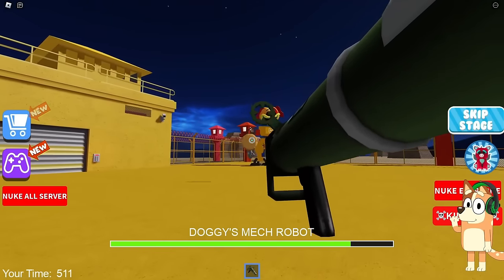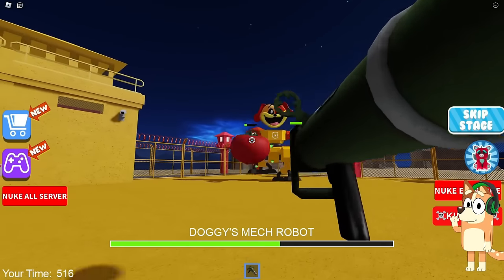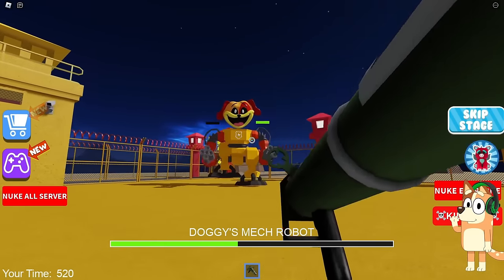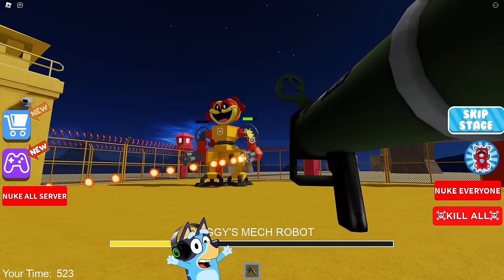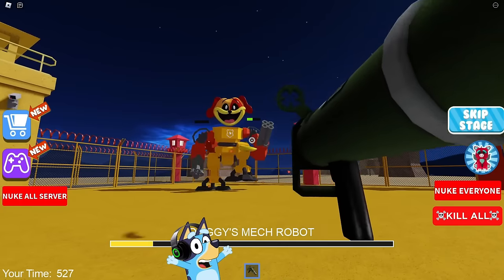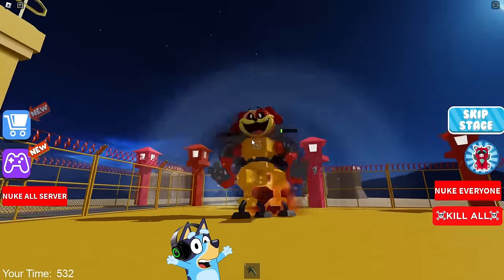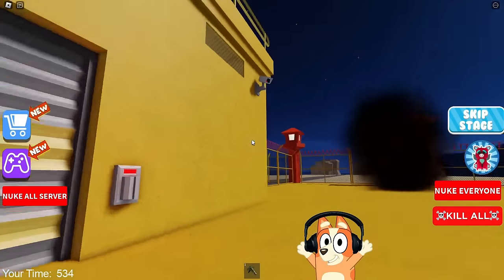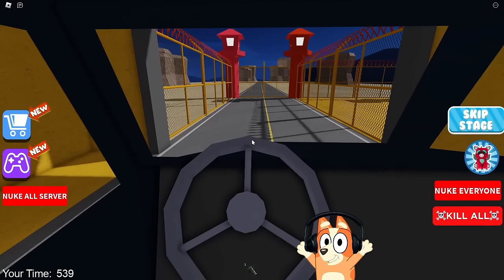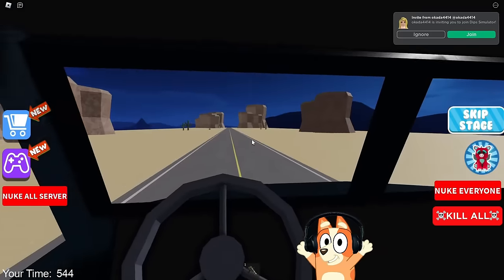Seriously — will he really stand in one place all this time? Why can't map creators optimize the final bosses in their games? I've already shot off one of his hands — all that remains is to continue shooting at the second one. This final boss also runs out of HP pretty quickly — we defeated him. This boss fight was pretty easy, like this whole map in principle. By the way, we completed this game in 540 seconds. Let's now move on to the next game.